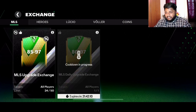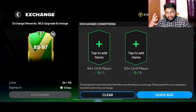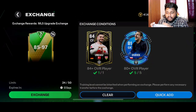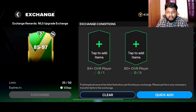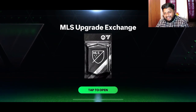So this is the exchange — the MLS upgrade exchange is 85 to 97. I have done 24 out of 50. If you do all 50 you get a total of four ultra packs: one for completing 10, another for completing 30, and then two ultra packs for completing all 50 exchanges. I am at 24, so hopefully I'll get to do six more and get the ultra pack. I'm going to put everybody I have — even Dudex, I don't care. I need to somehow get to 30.